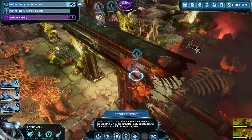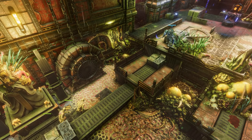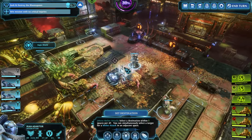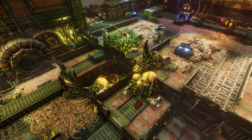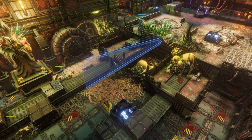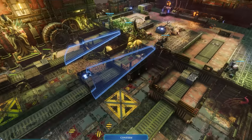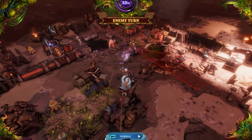That brings us neatly to our second point. Contradictory to our first point of being aggressive, we also need to know when to be defensive, because if you let one of your knights get critically wounded twice in the same mission, they will die and be gone forever. Or if you let the same knight get critically wounded in three or four different missions, they will be deemed unfit for service and recycled, shall we say. All your knights have a limited number of lives, so you need to be careful and ideally never let them get critically wounded.